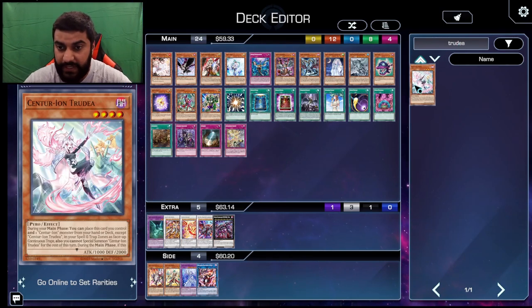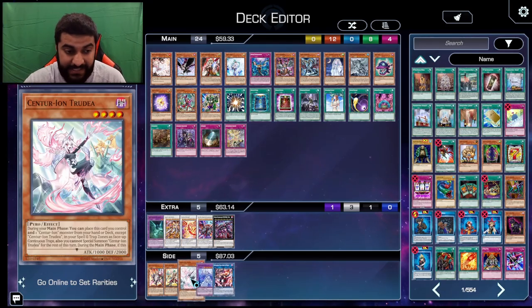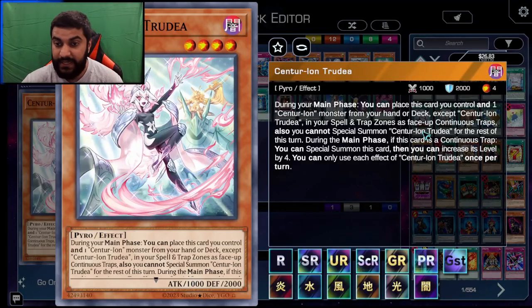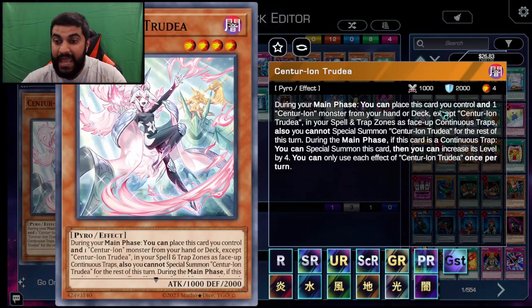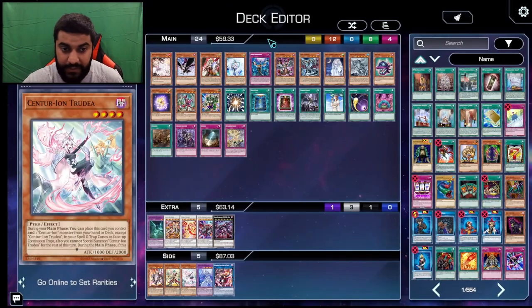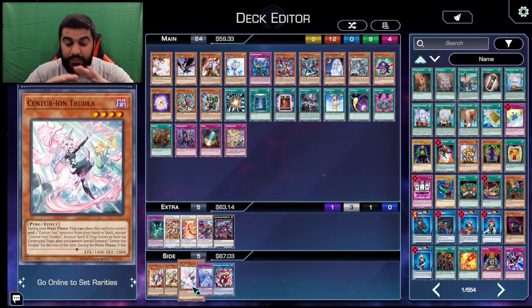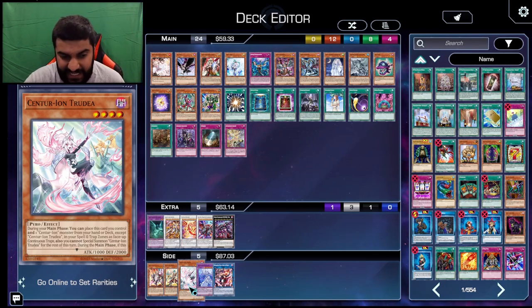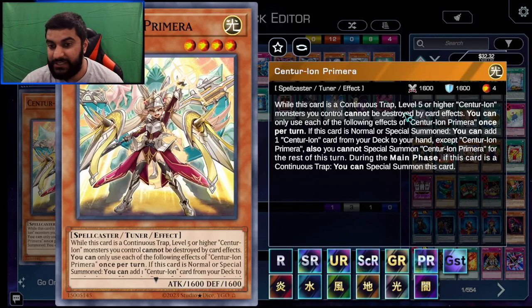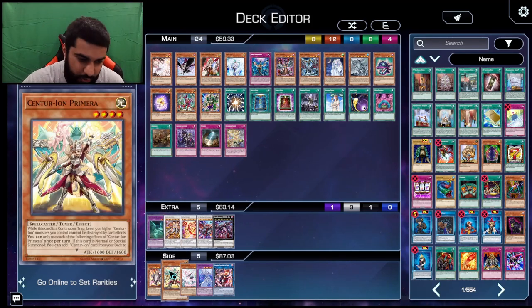The main one is Trudea. Trudea has the effect where during the main phase, you can place this card and one Centurion monster from your hand or deck in your Spell/Trap Guard Zone as continuous traps. Note that she says she places herself AND the other one. So if you end up Ghost Ogreing Trudea's effect, she does not go to the Spell/Trap Guard Zone, meaning you turn off their board completely. You can also Ogre any of these scale effects, but just watch out because Primera has the effect where while this card is a continuous trap, level 5 or higher Centurion monsters you control cannot be targeted by card effects.